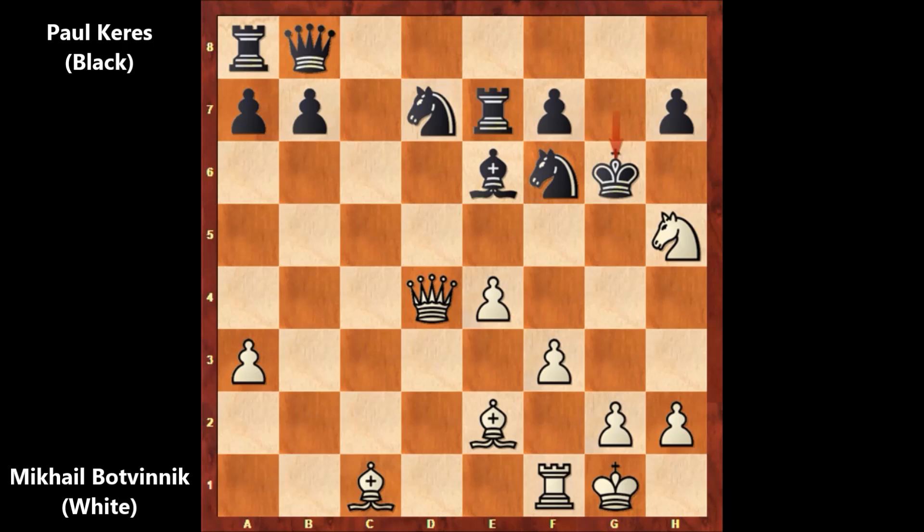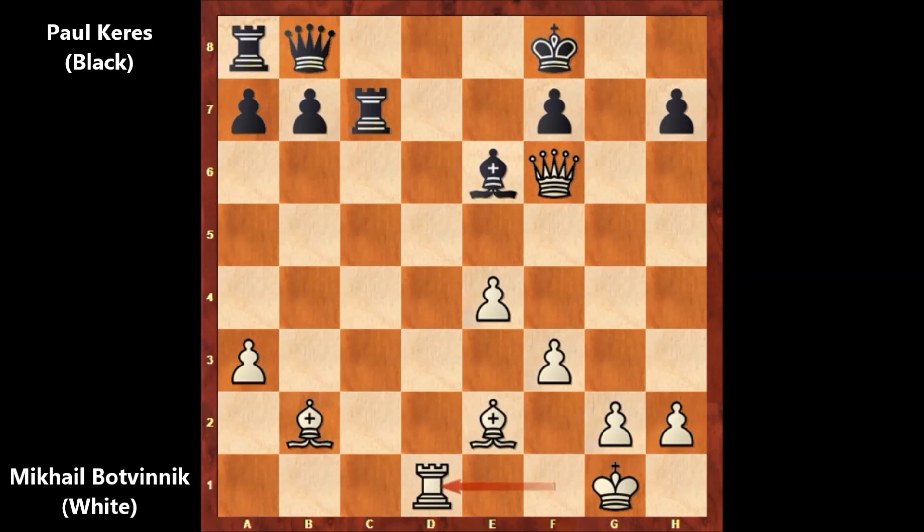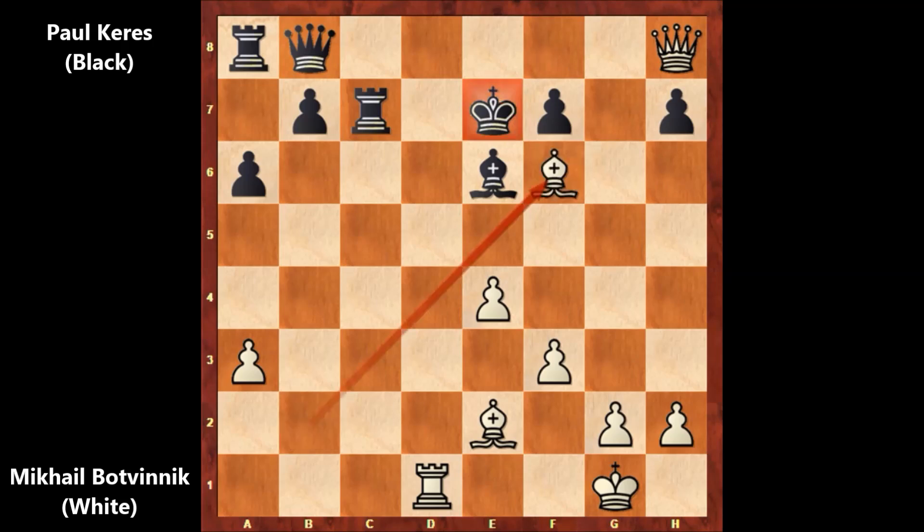We have king to g6 by Polkeres. But what happens if king to g8? Then capturing the knight — check — capturing back, and queen takes on f6, also attacking the rook. Let's say defending the rook, but then bishop to b2, and how to defend the checkmate threat? There is no defense. Let's say king to f8 — the only defense — cutting the escape square, rook to d1. So there is no reasonable defense; a6 and queen to h8, king to e7, and bishop to f6. Checkmate.